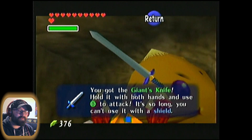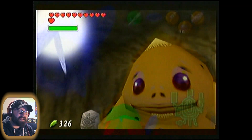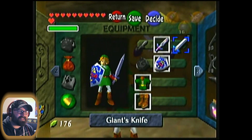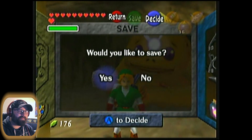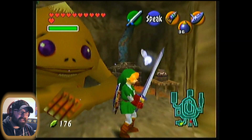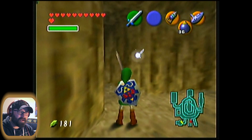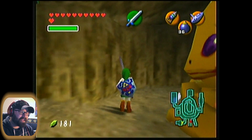Hold it with both hands. Use B to attack — it's so long you can't use it with a shield, so it's a two-handed sword. We can't use our shield when we equip the Giant's Knife, but the trade-off is that it does double the damage. Man, that thing is huge. Let's see it in action — alright, so it breaks pots. Pretty cool. And we can do a spin attack.